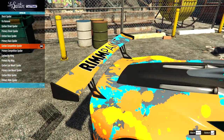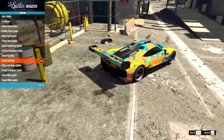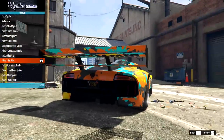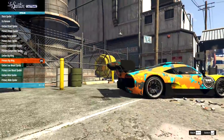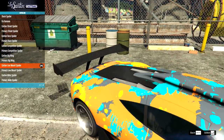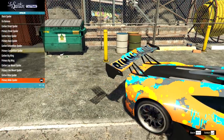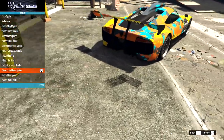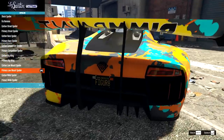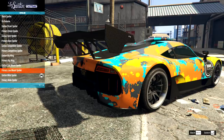Then we have the competition one in two different colors. We have the carbon big wing — not too sure on that one. Look at the size of it, it's ridiculous. And then we have the low mount spoiler. We have the wide spoiler, and that is that done.